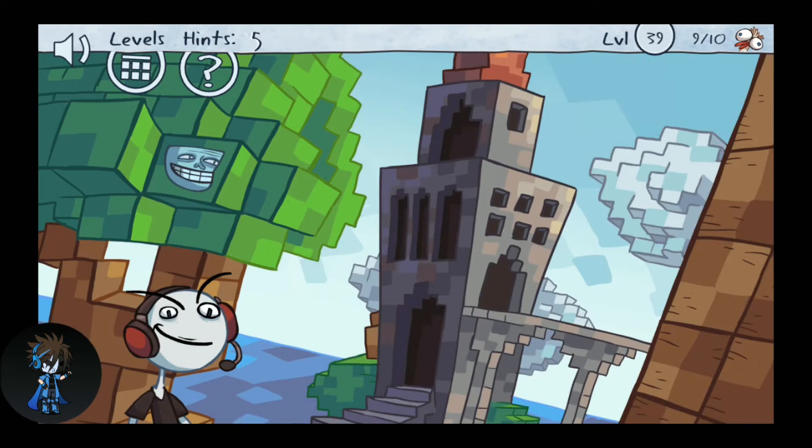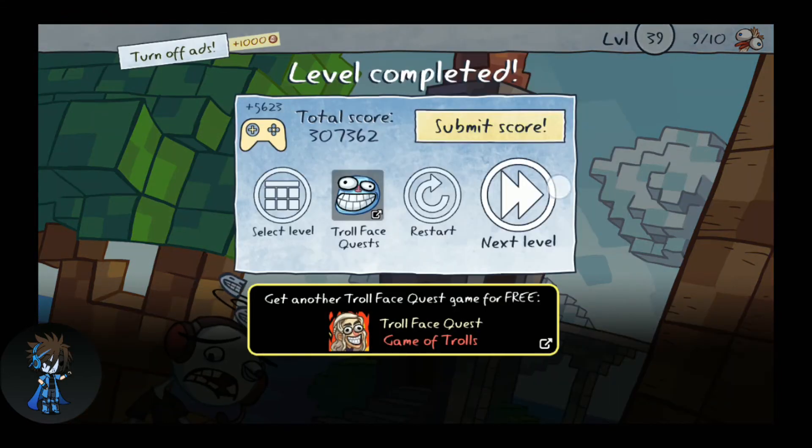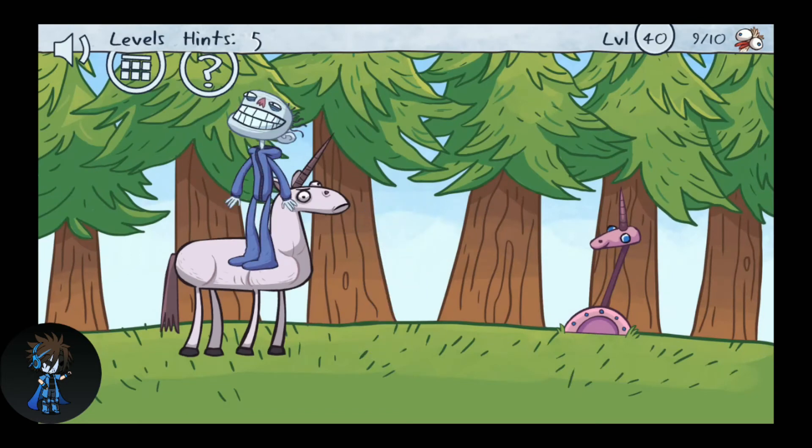Over here first you need to click on the troll face on that Minecraft tree, and then on the guy so that it falls on his head. Let's move to the next level — click on the guy.